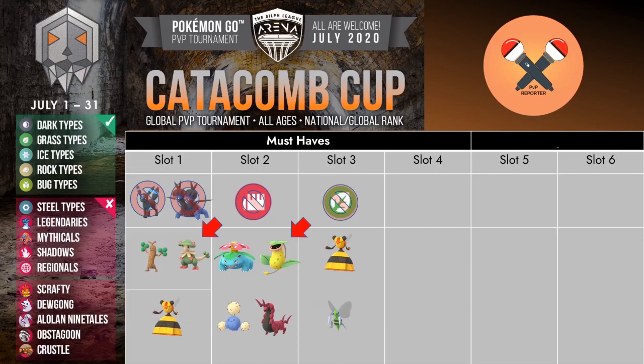Vespiquen is actually able to do quite well even against the bug type mons thanks to its rock type charge move. Another one is Beedrill - thanks to its poison jab and its community day moveset it is also able to take care of grass types quite comfortably. Now to counter the general bug users which could become a threat in this meta, you would have something like Magcargo. Magcargo's rock type fast move can deal with all bug type mons, and as long as it shields correctly it can simply farm them down and then throw that charge attack on the next incoming mon.